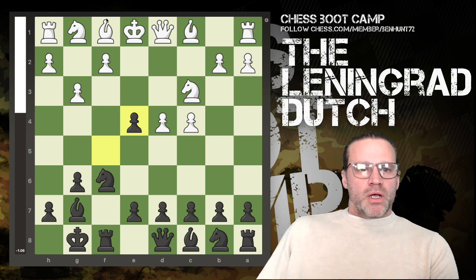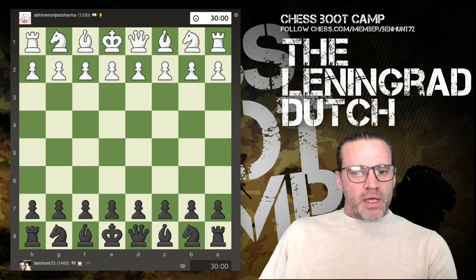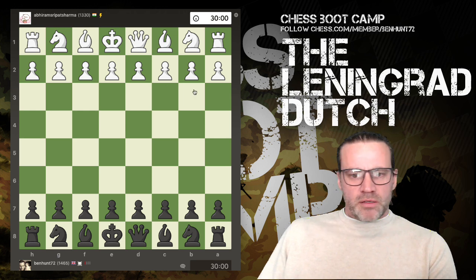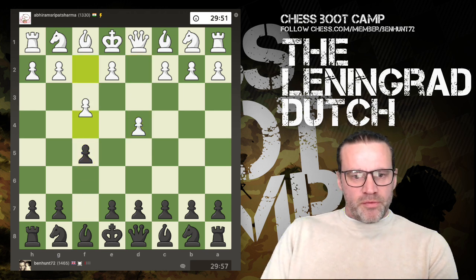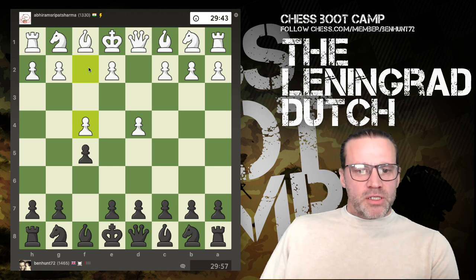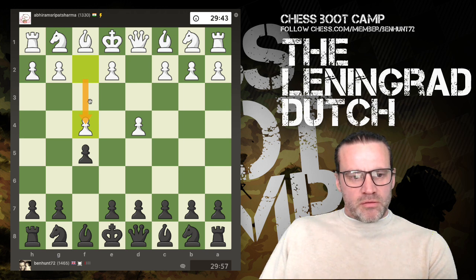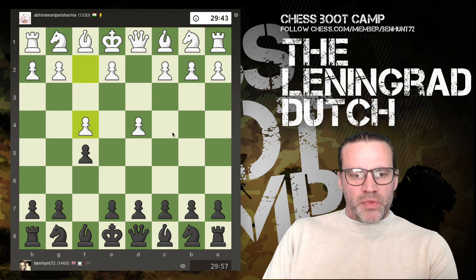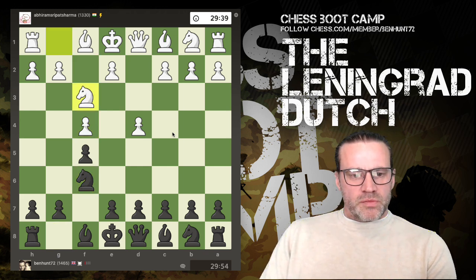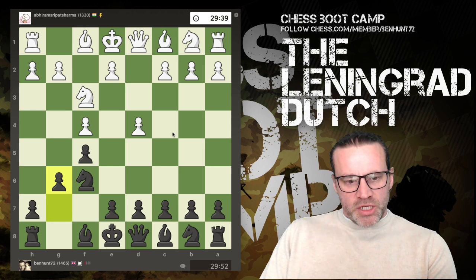So let me share with you a game that I played this morning. My opponent is from India and they're rated 1330, and they start with d4. So I play f5. Now we have f4, so this has transposed into the Bird's Opening — the Bird's can start with f4, but this is a bit wild. Knight to f6, knight to f3, g6, knight to c3, bishop g7.